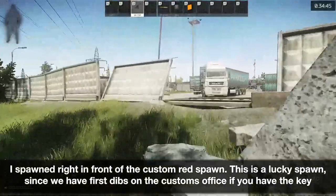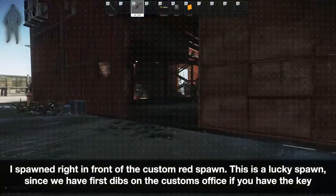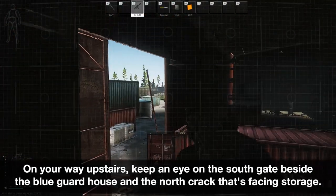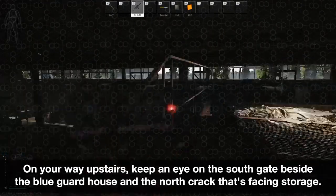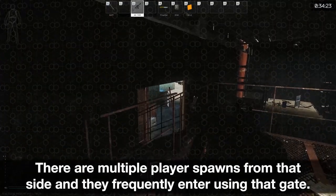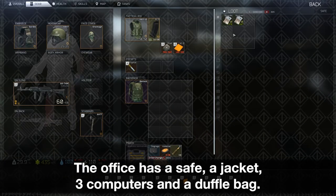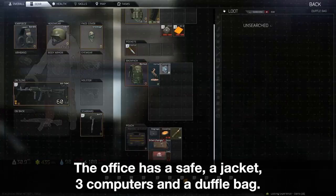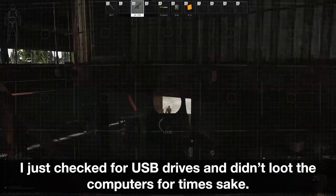I spawned right in front of the customs red spawn. This is a lucky spawn since we have first dibs on the customs office if you have the key. On your way upstairs, keep an eye on the south gate beside the blue guard house and the north crack that's facing storage. There are multiple player spawns from that side and they frequently enter using that gate. The office has a safe, a jacket, three computers, and a duffel bag.